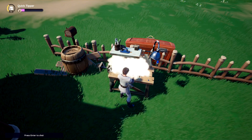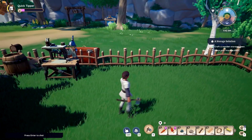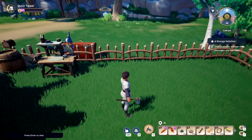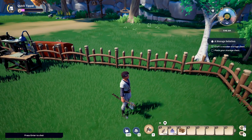Click Make to craft the wooden storage bin. Now we've got it. Press I to open your inventory. If you're using the scroll wheel you can change your hotbar, or just press 3.